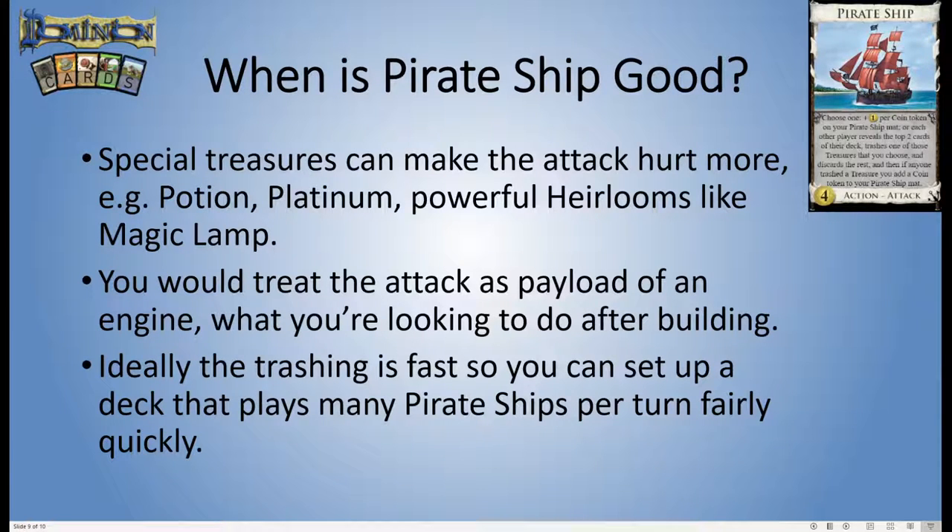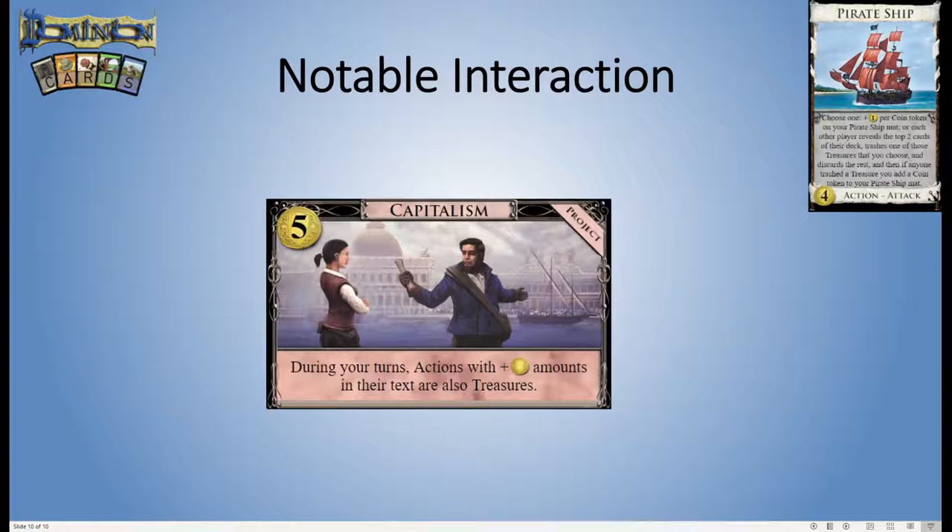This is the situation where Pirate Ship just completely crushes any other way of doing anything. You've got a thin deck, drawing it quickly, playing two or three Pirate Ships, and no one else can do anything with money. That is the good case for Pirate Ship. There is one special interaction to note: the project from Renaissance called Capitalism makes Pirate Ship much better. It's still usually a pretty weak card, but when Pirate Ship is already strong, Capitalism turbo-charges that situation.